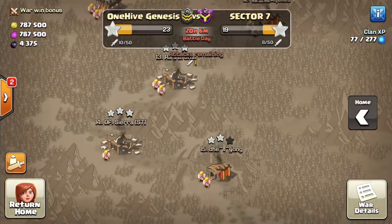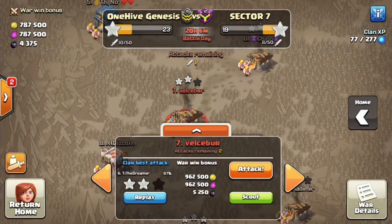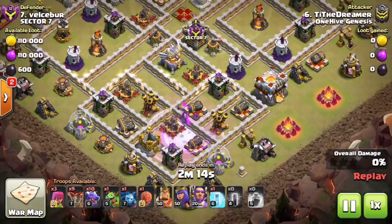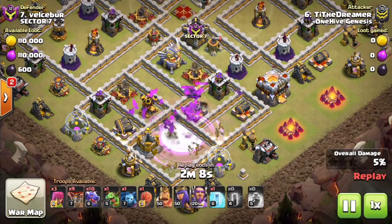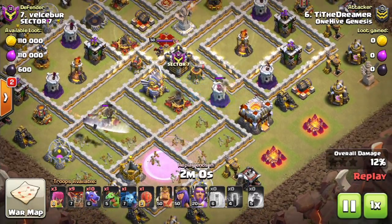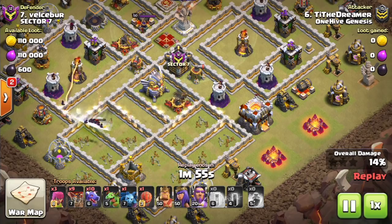Let's go ahead and move on to some of our attacks from this war. Number 7 first — this one did not quite go for a triple, but I think it was a good base to use it on regardless. You can see here there's no splash damage in the area initially. So the bats can overpower these areas that don't have Wizard Towers, don't have Multi-Infernos. They get those air defenses, they get a few Expos. The freeze was unnecessary — the bats were not going to do much anyway regardless of whether or not that Wizard Tower was frozen, so that was a little bit excessive.